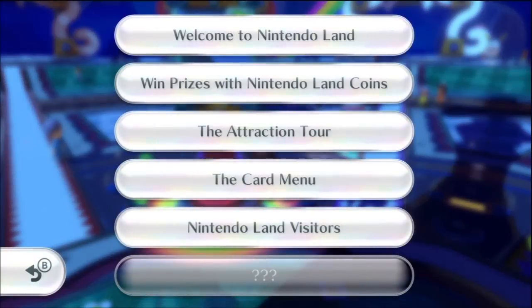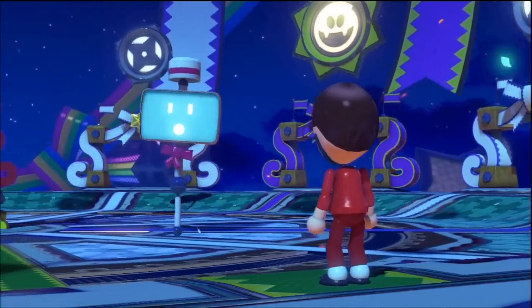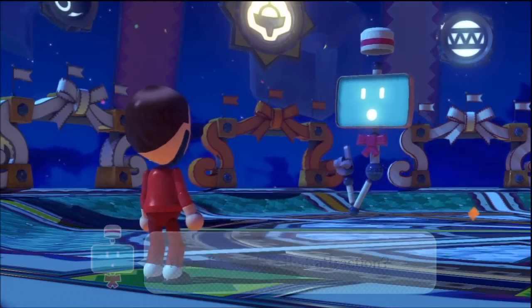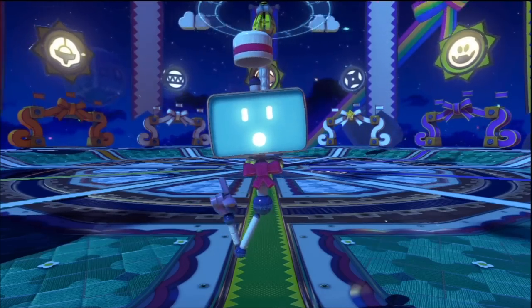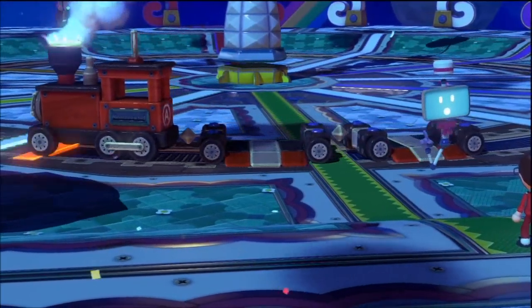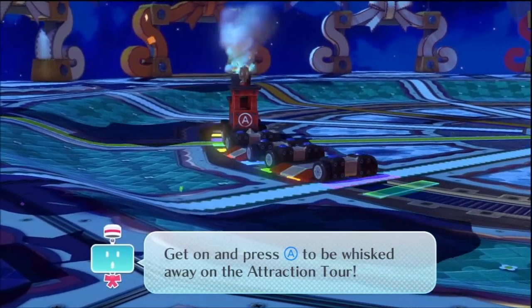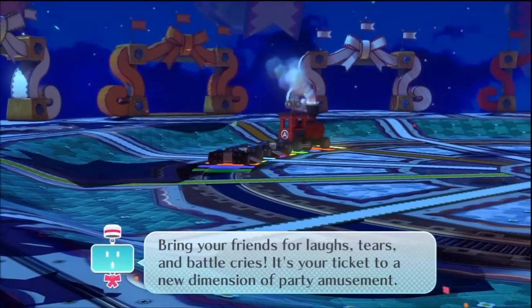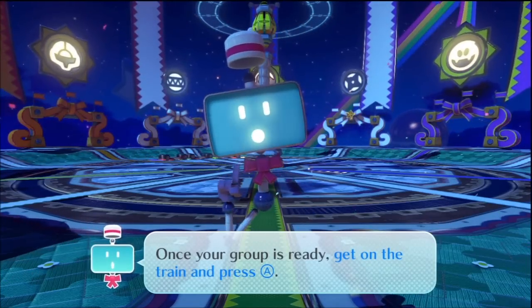Next up: the attraction tour. Hello, it's your old friend Monita back again. I'm here to introduce Nintendo Land's very own locomotive: the tour train. Please tap the question mark box. This is the tour train — get on and press the A button to be whisked away on the attraction tour. The attraction tour is a wildly fun competition for groups of two or more. Bring your friends for laughs, tears, and battle cries — it's your ticket to a new dimension of party amusement. Once your group is ready, get on the train and press the A button.